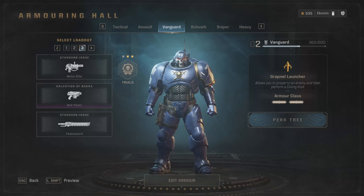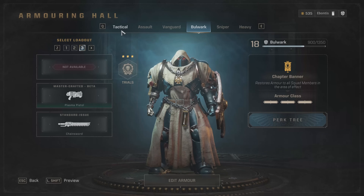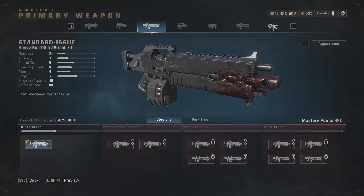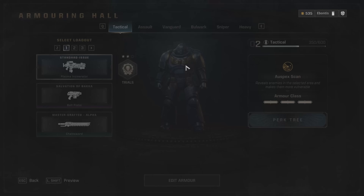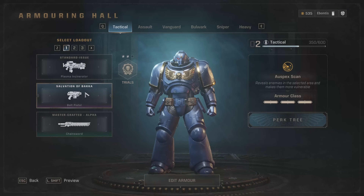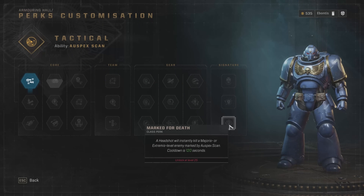My final top two are going to be tactical and bulwark. Starting with tactical because the auspex scan is massive. You get a lot of weapons to pick from — the heavy bolt rifle feels pretty good, and the plasma incinerator is also a weapon I kind of love. Bolt pistol is not shocking; chainsword is all you get for melee. If you're looking for things to level up, bolt pistol and chainsword are the ones to focus on. Now, a headshot will instant-kill a major or extremist level enemy marked by your scan. There's a reason this is a high tier for me — this perk right here.